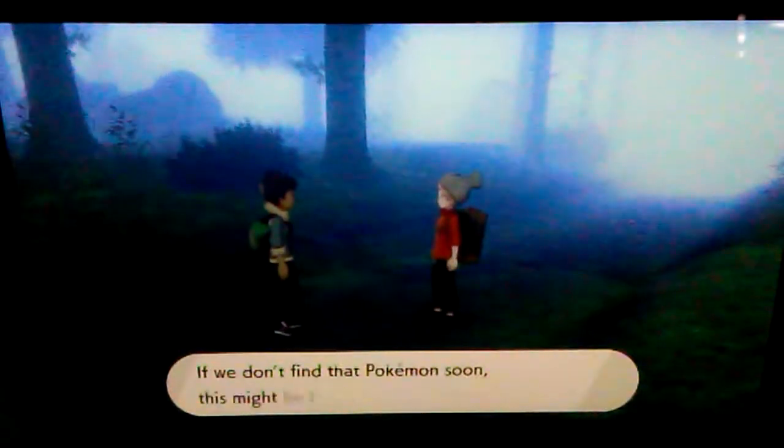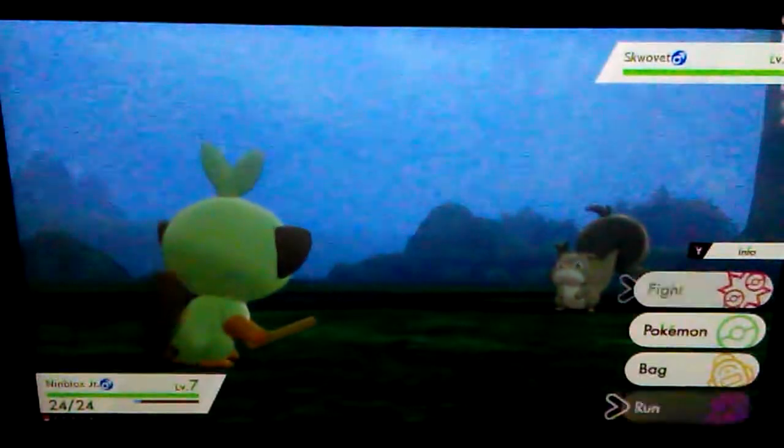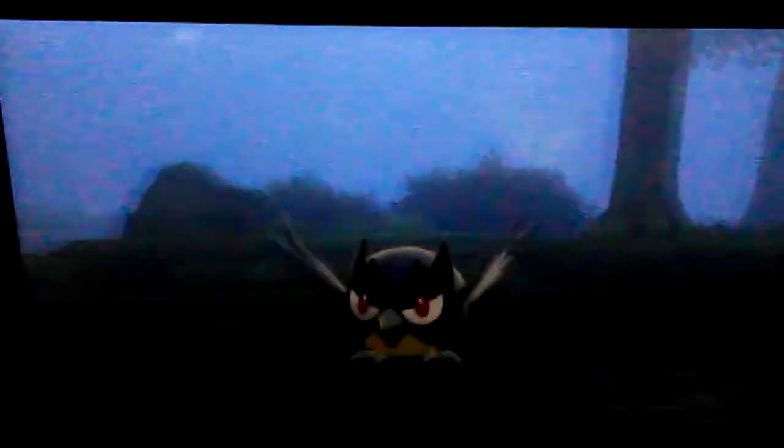We're going into the Slumbering Weald, we're almost there — and we're here. There's Hop. We're going to try to avoid every Pokemon we see. Right when I say that, here's a Skwovet — he is not a grass type Pokemon so we will never catch it. We'll just defeat it or run away. Level two dude, what.